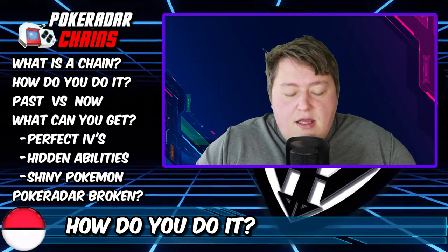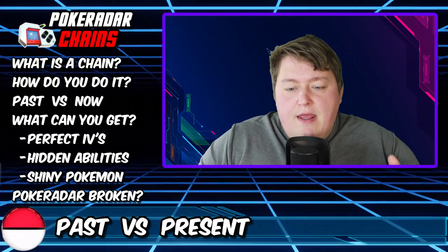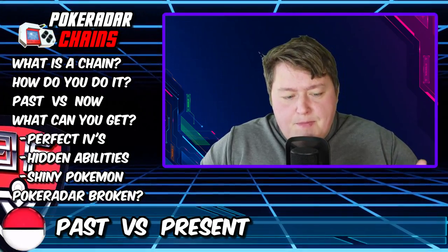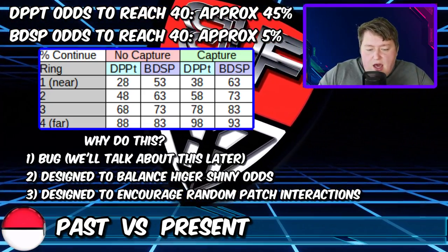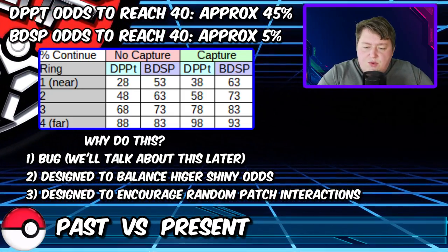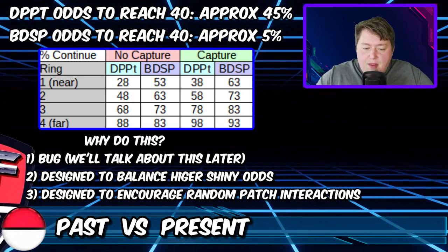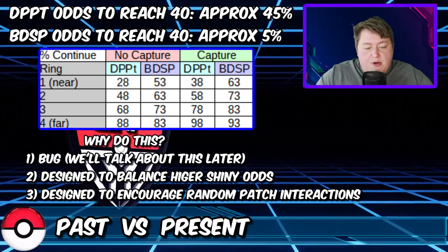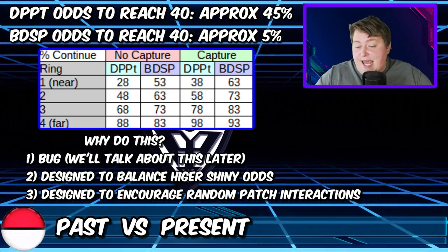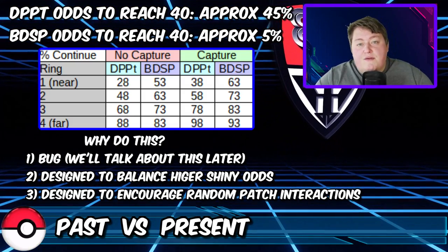As you saw in the previous chart, there are some differences from how things were in the old Diamond, Pearl, and Platinum compared to Brilliant Diamond and Shining Pearl. In BDSP, for both not capturing and capturing at distances 1, 2, and 3, we see a pretty considerable raise in chain-continuation chances. For example, in Diamond/Pearl/Platinum, if you took position 1 and did not capture, you had a 28% chance of continuing your chain, whereas in BDSP that goes up to 53% — almost double.